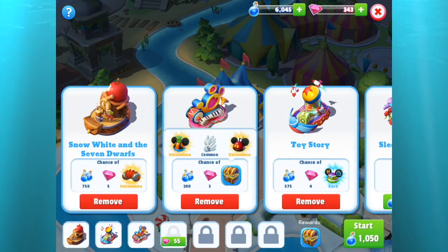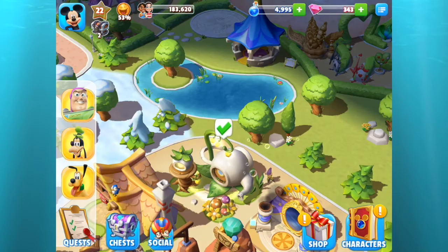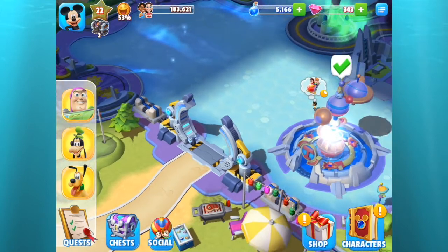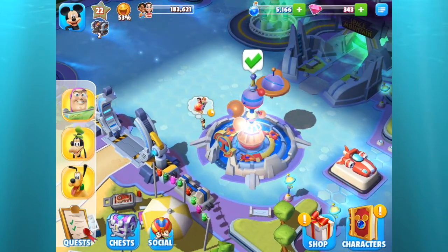Now to start my parade floats — I've got Snow White and the Seven Dwarfs, Mickey and Friends, and Toy Story that I can send out. I only have three parade floats at the moment, but I opened one of those slots in a recent video as well. And here are the Astro Orbiters!